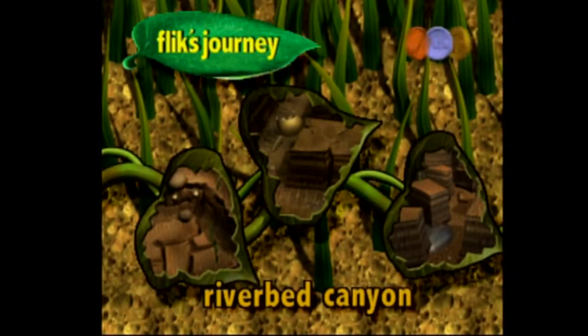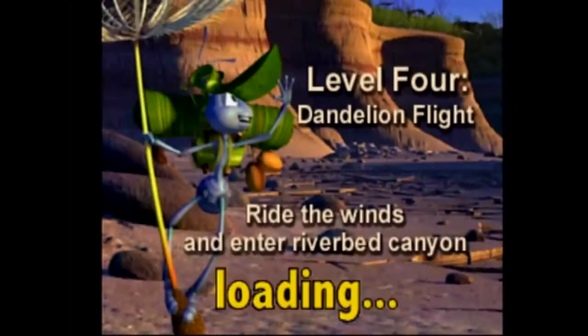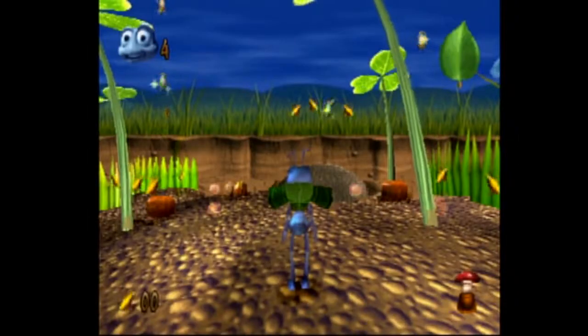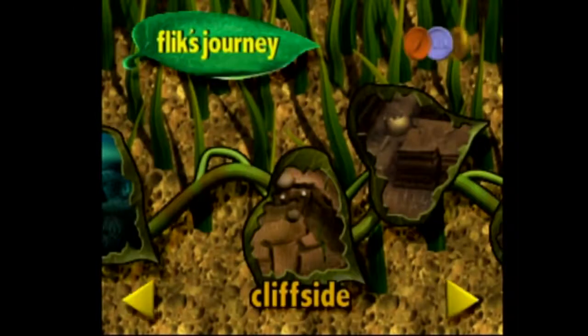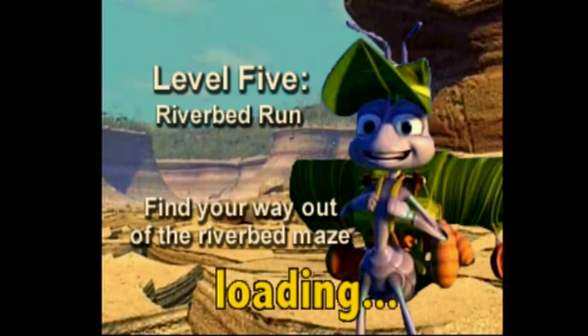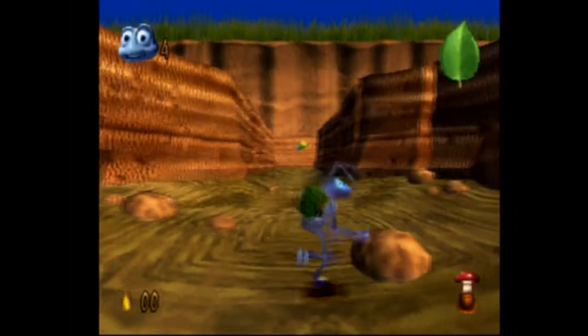Was this the really annoying one? Let's go to Cliffside. 'Ride the winds and enter Riverbed Canyon' - no it was not this one, so we can easily just get out of this. I don't think we have any grasshoppers here. Actually it'd be the mushroom stuff we want - Riverbed Canyon, which is the really really annoying level. This is the level that I spent four or five videos on. Yeah, because I think we have seeds literally all over the place there.